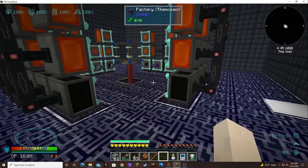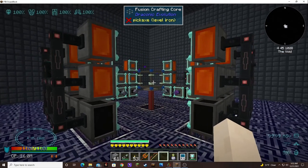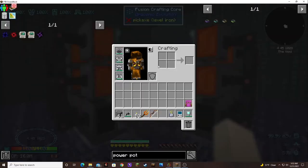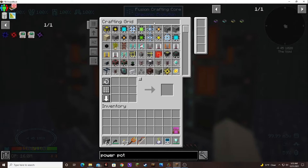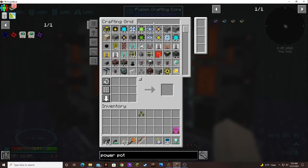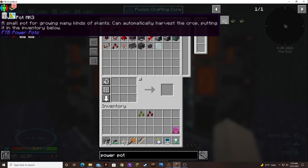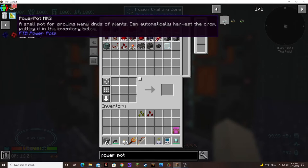That is going to take time. I'm trying to think what I want. I know the two resources I need most of all are imperium and redstone. Those are the two seeds that I want. I definitely don't know if I want to go ahead and make another Power Pot — I'll have to teach it the tier three one as well, because I only have tier mark twos.